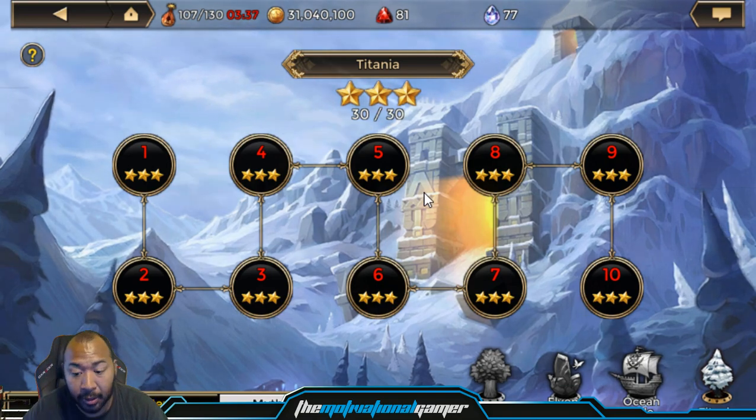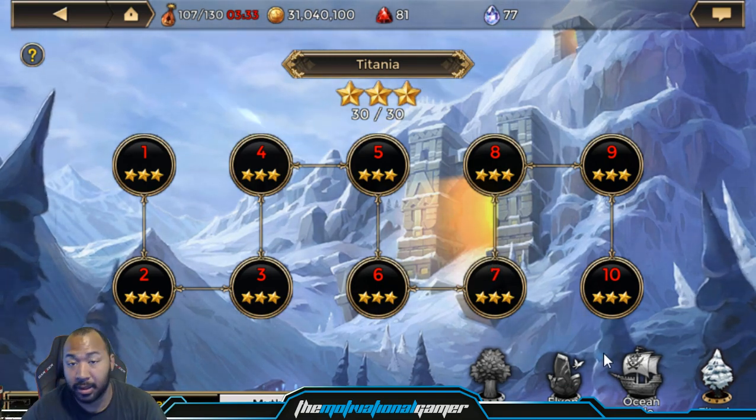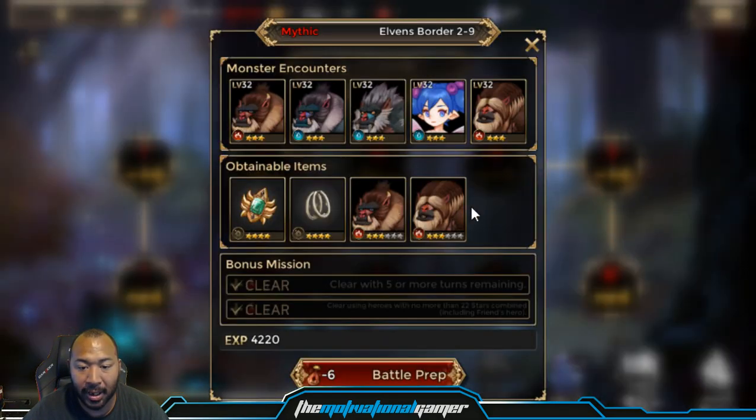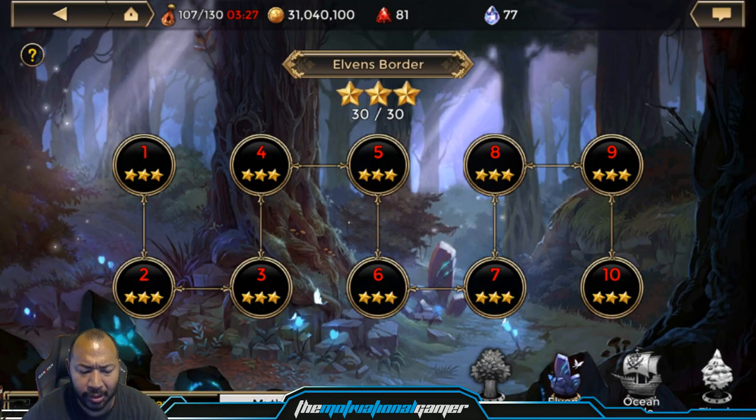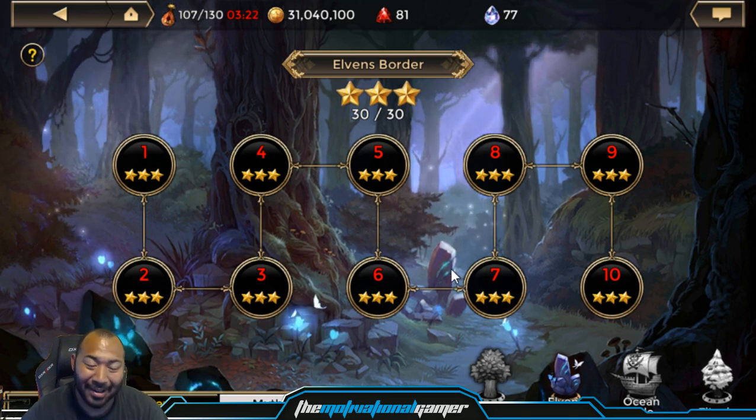Everybody should know about that stage by now. It's about speed, efficiency, and what you're able to maximize. If I'm farming for wanted dungeons, I'm usually in 2-9 or somewhere in the 2s and 1s. Because for some reason, 3-stars don't spawn for me at any other stage — I don't know why, that's just what happens.